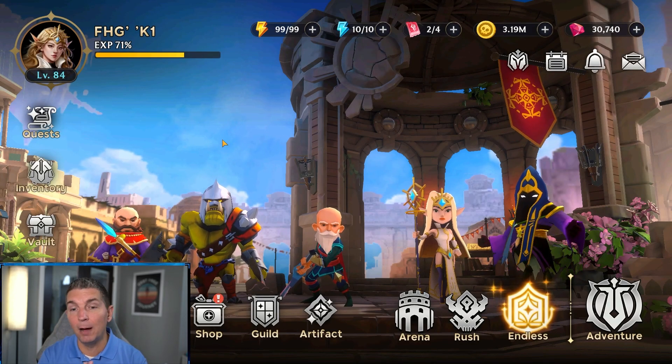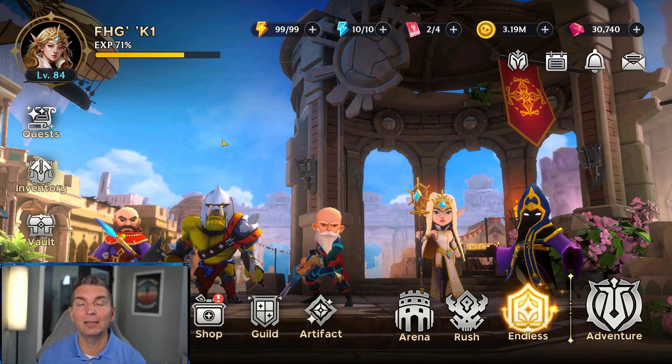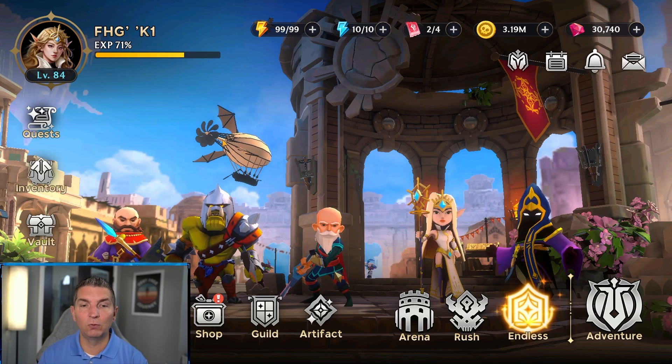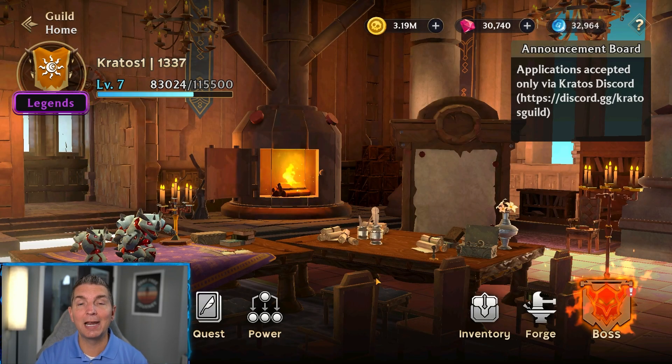We have one single slot left in the FHG guild. A lot of players are stuck in guilds with AFK leaders who aren't upgrading anything or using resources. If the guild leader is AFK, no one will be there to craft artifacts, build guild levels, or use guild power — nothing gets upgraded. I found this in two or three guilds. Right now FHG has 32 active players out of 33, and as we level up we'll add more. Search FHG if you want an active guild. That's it for today's video — let me know in the comments what you think, and thanks for watching.